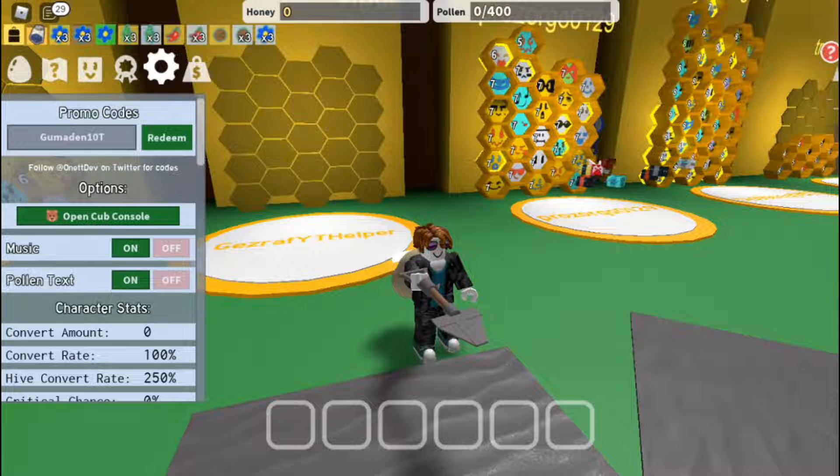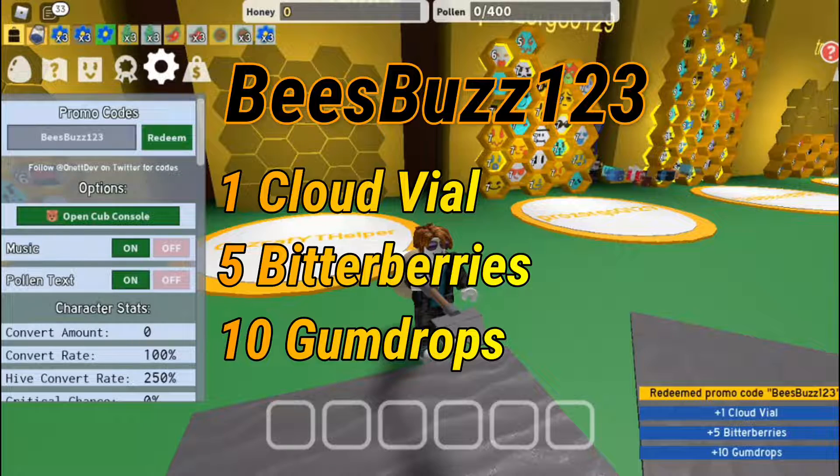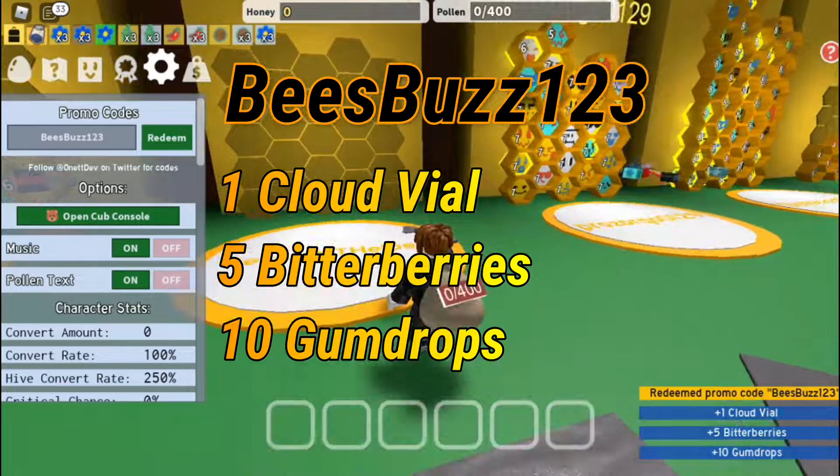The next code is 'bees buzz 123'. This one gives you a cloud vial, five bitter berries, and 10 gumdrops — really really good.